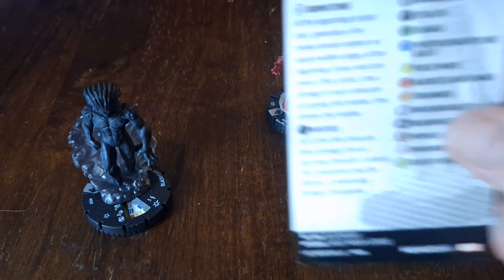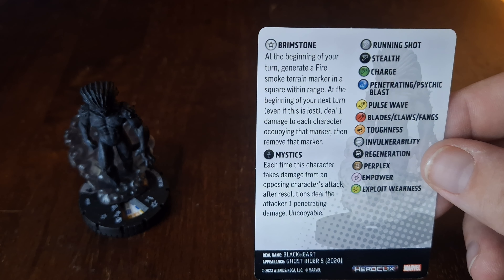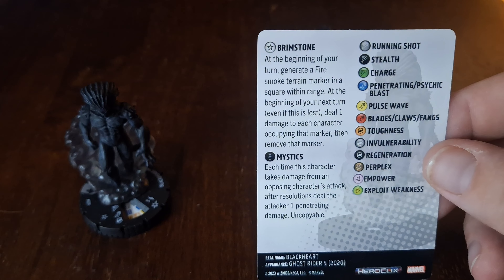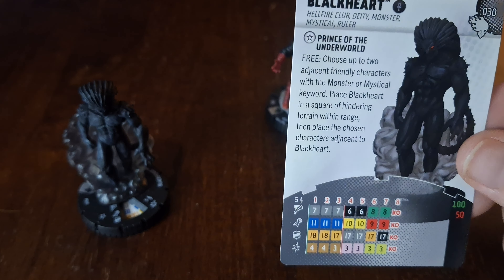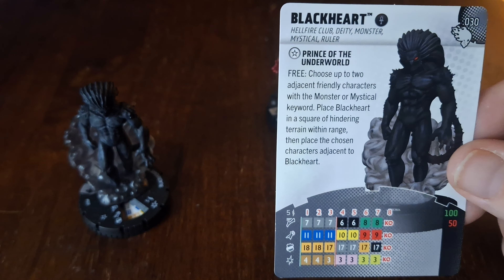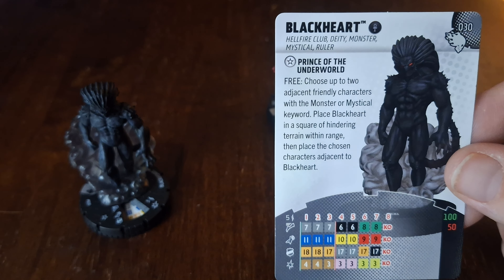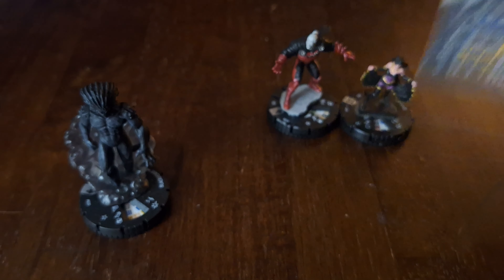We are going to run him on his 50-point click, where he starts off with Stealth, Pulse Wave, Invulnerability, and Empower with a range of five for that trait. Everything on this team will have at least the Monster keyword, so anyone can benefit from being placed. He also has a second trait — Brimstone: at the beginning of your turn, generate a fire smoke terrain marker in a square within range. At the beginning of your next turn, deal one damage to each character occupying that marker, then remove it. So even if there is no hindering terrain, he can create his own, move up to it, and place his teammates adjacent to him. With his Invulnerability, he takes that one damage reduced, and you can also place it under an opposing character without a damage reducer for easy chip damage.